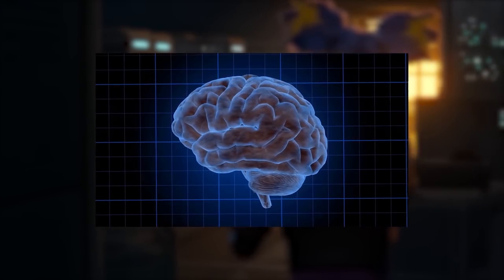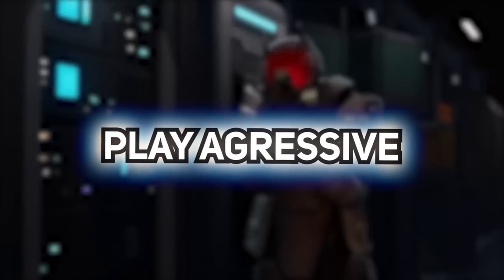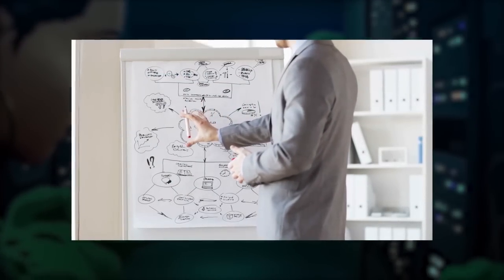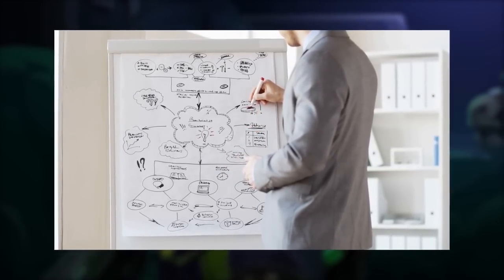Next is game sense. Think actively about where you're going to play and what you're going to do. Are you going to play aggressive and peek an angle, or play passive and hold the site? How are you going to help your teammates push a site or successfully retake and defuse? There's only so much you can pre-plan — a lot you have to act on the spot — but having zero knowledge or zero foresight will also hinder you.